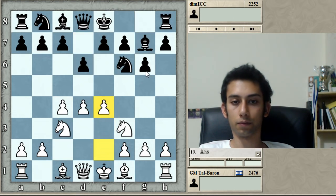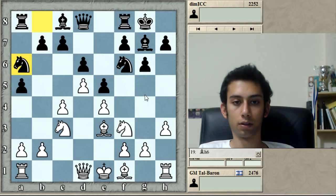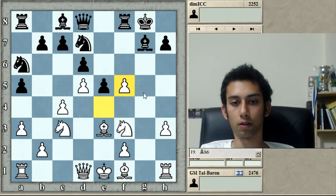Let's have a look at the opening. We're following — and there's no reason, by the way, that I started with Nf3. It just felt, in the moment, more convenient. It's better to start with e4 and not to give black another chance to get the Grunfeld.